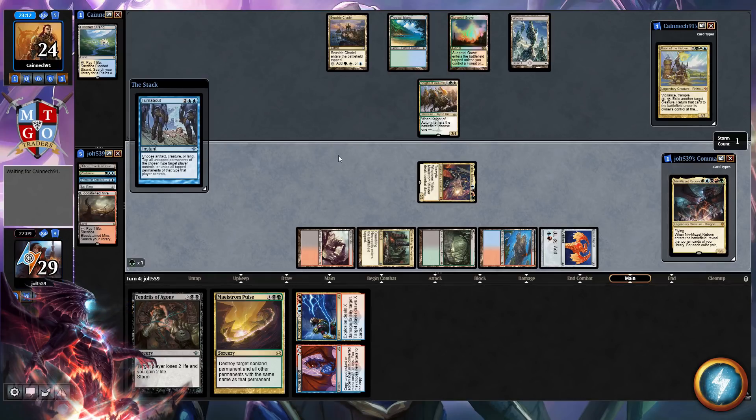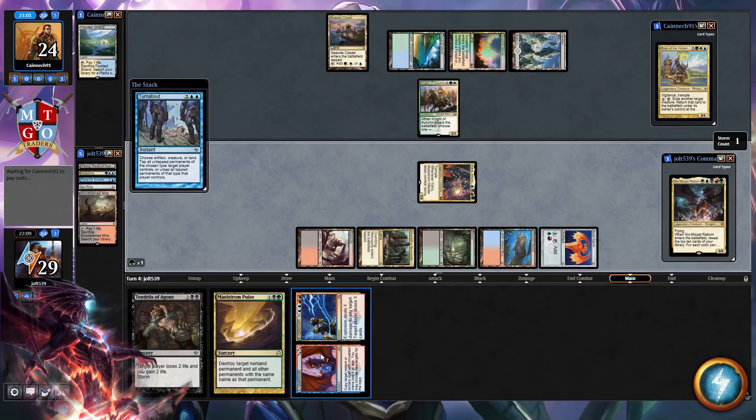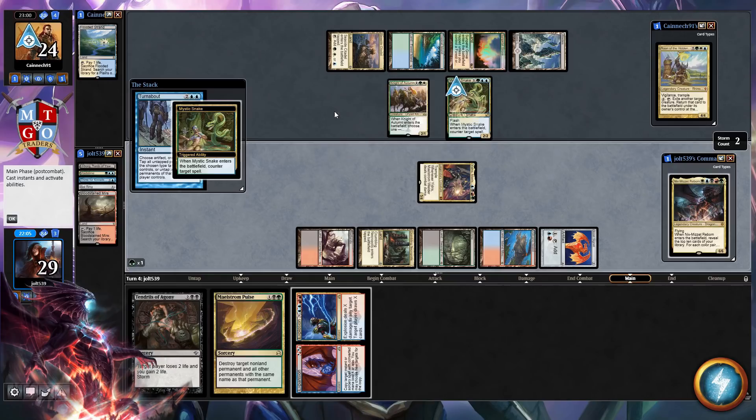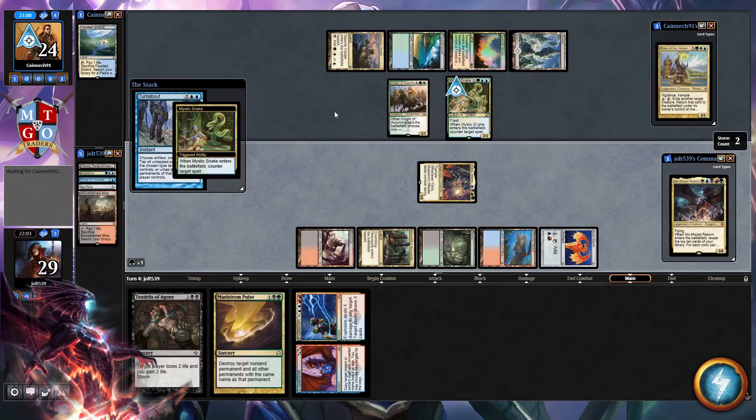We can untap our lands. If they've got Countermagic and they want to stop it, that's perfectly fine. We might be able to end up going Mystic Snake. They're going to be able to Counter Turnabout, and that's going to get rid of that. We'll make that work — we'll simply just go ahead and pass the turn over to our opponent.